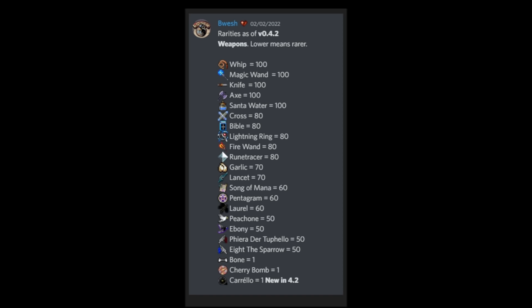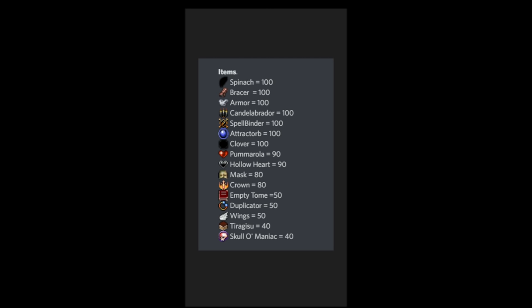All weapons in the game have a weight that determines how likely they are to appear when you level up and the game chooses your three options. The higher the value, the more likely it is to appear. Currently there are three super rare weapons: the Bone, the Cherry Bomb, and the Corello, all sitting at a weight of one. That means you are 100 times more likely to get the Whip than the Bone. Most passive weapons sit in the 90 to 100 range, with a few being very rare.